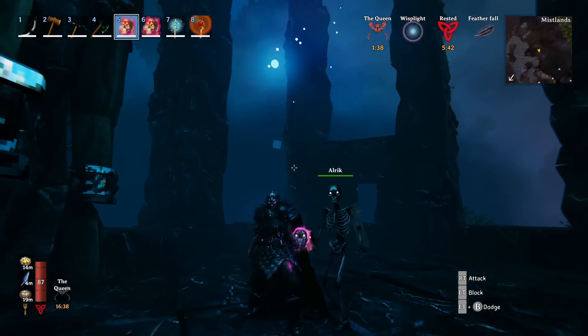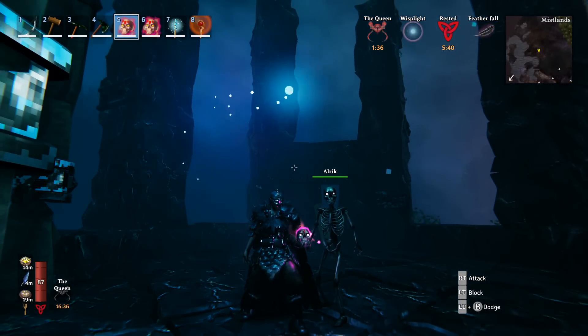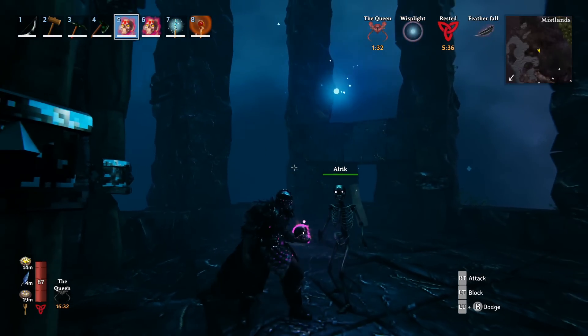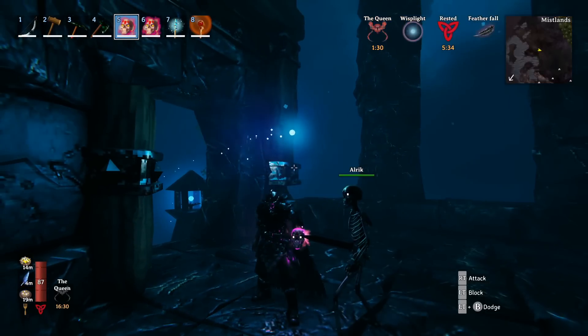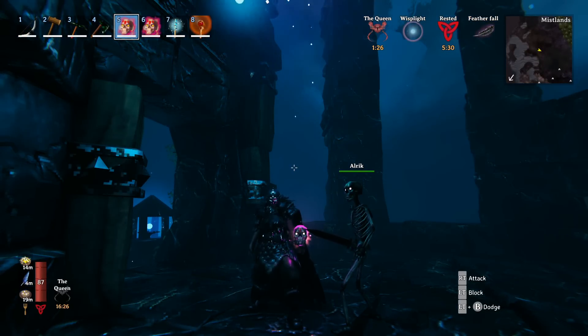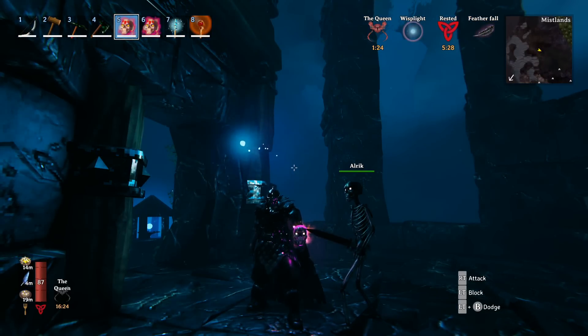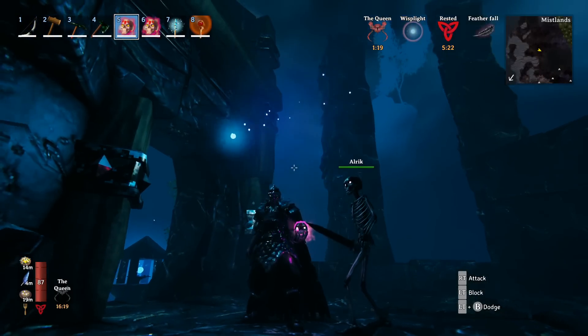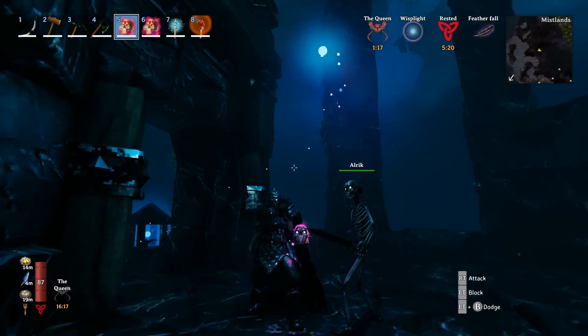So there we go — that is everything you need to know about all the brand new weapons in the Valheim Mistlands update. Hopefully that's given you some ideas about what to work on or get ready for. Are you going to be a mage? Are you going to go with tried and tested weapons? Or look out for the brand new lightning Himmin Afl? Let me know in the comments what your favourite is. Until next time Ratbags — me and Elric here, we'll catch you later.